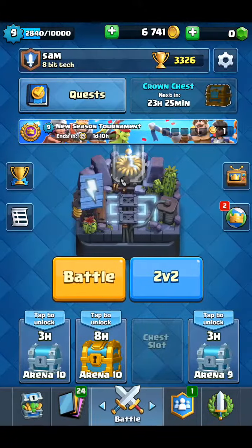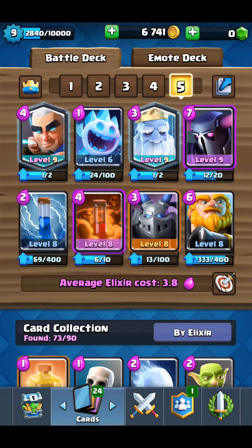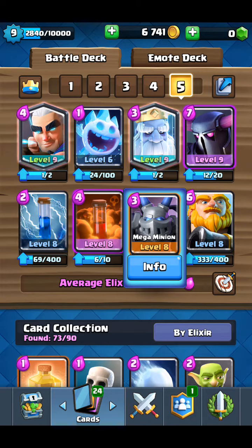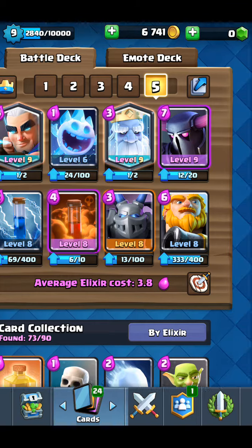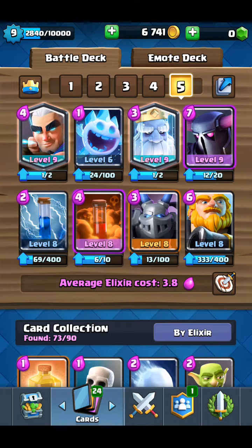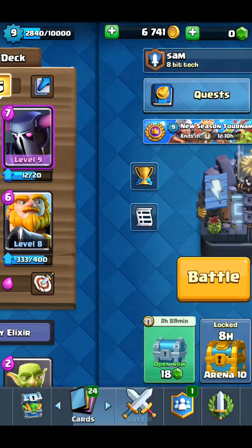Hope you guys enjoyed it. Let me know what decks you use. I'm currently using this deck — 3.8 elixir average. Basically Royal Giant behind Magic Archer, front poison, and PEKKA for defense. PEKKA can pretty much defend everything. Mega Minion is in every single meta deck, it's such a good card — can counter Valkyrie and so many other cards. PEKKA can take a tower really easy, better than RG, but RG is such an OP card. Clash Royale will probably nerf it.